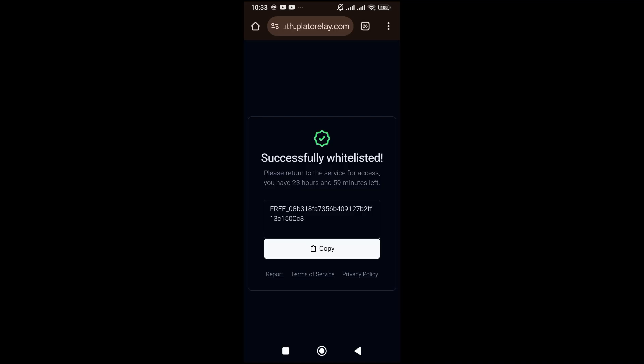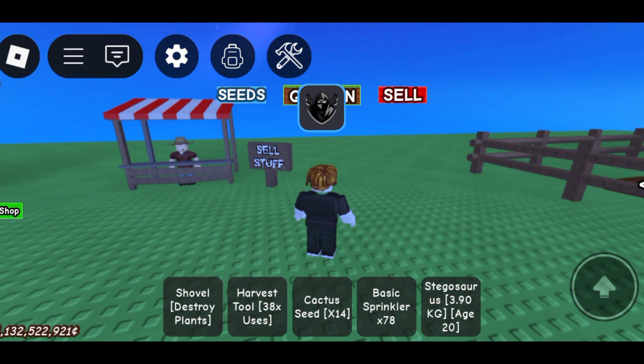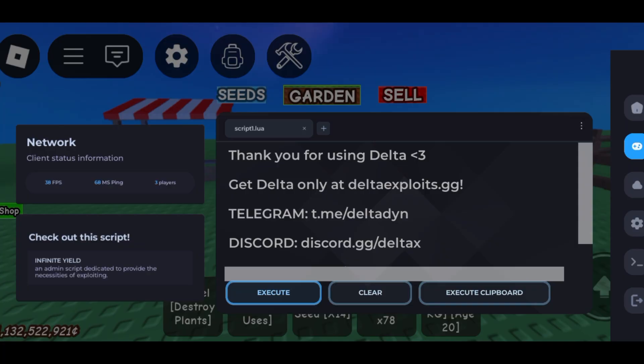You have to copy the key and paste it in the game. Now we go back to Roblox, and Delta is now activated.